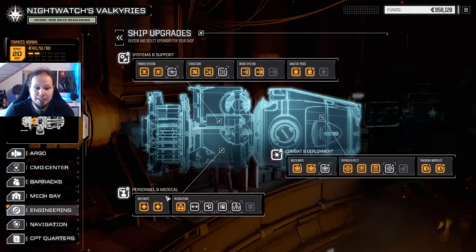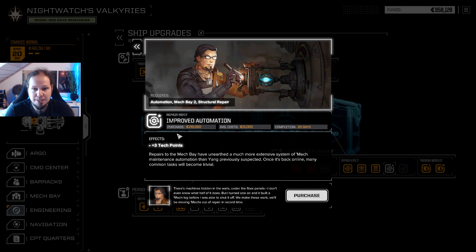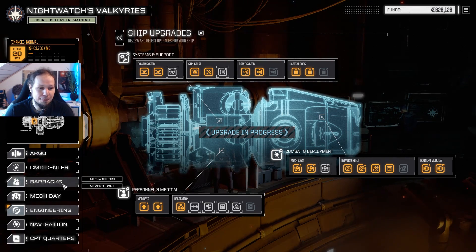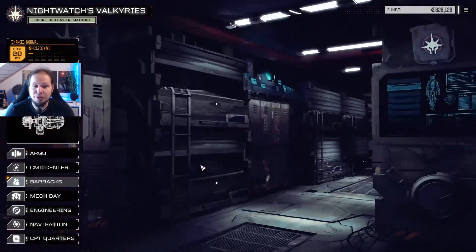I want to get the Argo completely upgraded, therefore I'm pushing forward to the next upgrades, which are probably the Improved Automation System. That's 130,000 only, but 20 days for 3 tech points. Hell yeah, I'll take it. Let's take a look at our Mech Warriors before we drop.